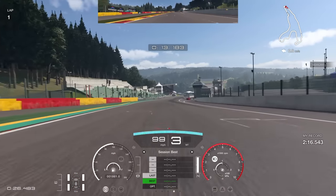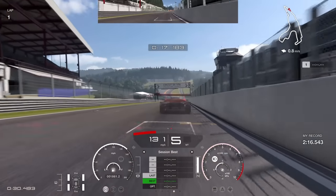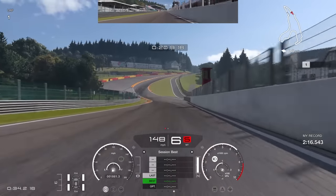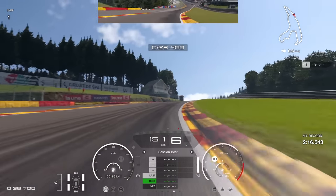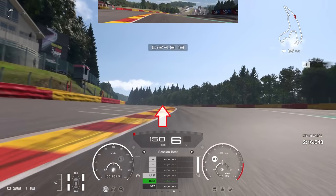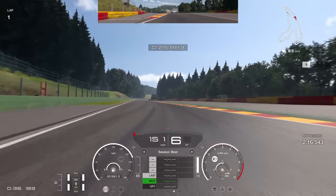I decided to figure this one out myself because I like this combo. Flat out all the way through here — you do not need to lift. This is all about going as straight as possible and putting as few steering inputs in as possible. Use the curb on the right-hand side, and at the top of the hill go almost straight over the curb right in the middle of the car, keeping it as straight as possible to carry as much speed over the top.